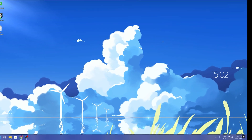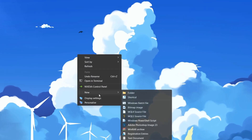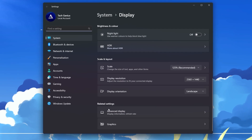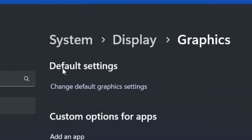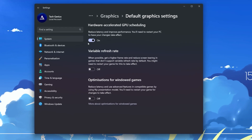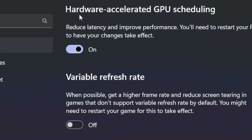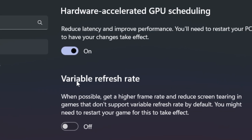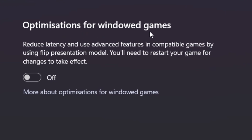Next, enable Hardware Accelerated GPU Scheduling. Right click on your desktop and open Display Settings. Scroll down to Related Settings, open Graphics Settings, go to Default Settings, and under 'Change default graphics settings' turn on Hardware Accelerated GPU Scheduling — this reduces latency and improves PC performance. Also turn off Variable Refresh Rate.